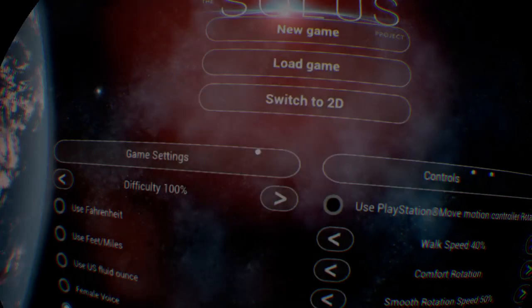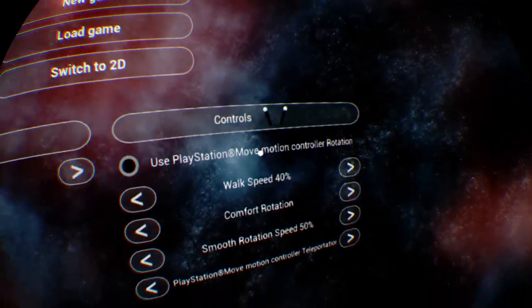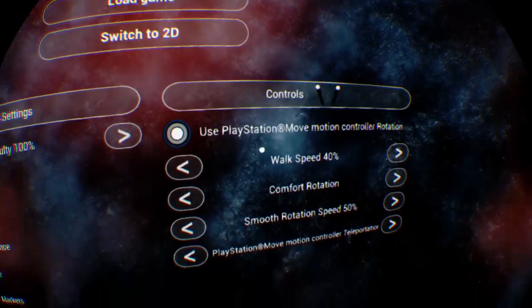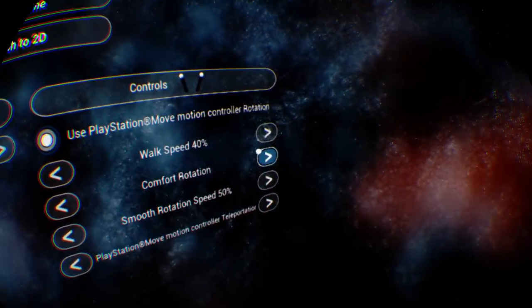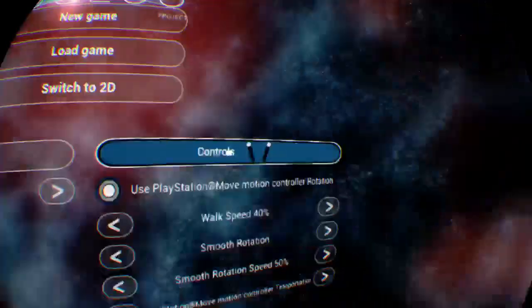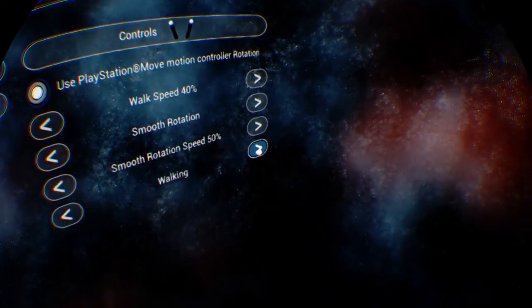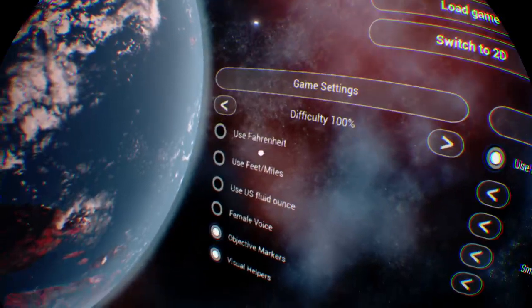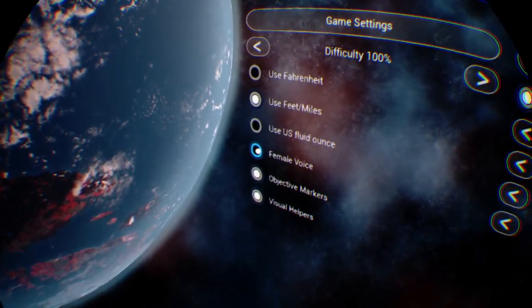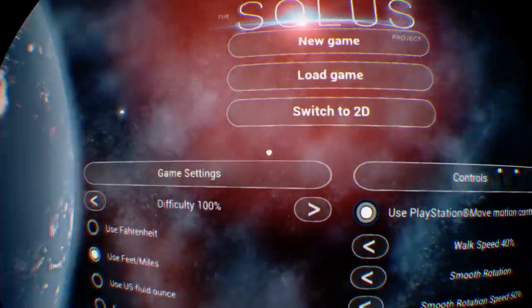I was trying to realign, but of course the options button is also okay. Move controller rotation. Walk speed. Smooth rotation - I don't like comfort rotation, because comfort rotation is like yink, yink. Yeah, that gets a bit frustrating. And we'll go for walking rather than teleportation. Use feet and miles. Everything else seems okay.